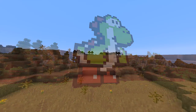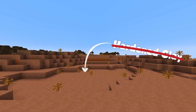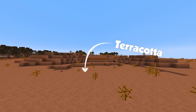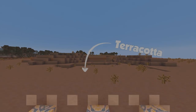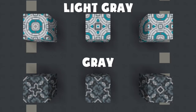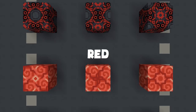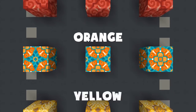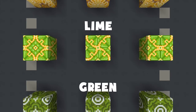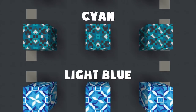Since we brought up hardened clay, now would be a good time to mention that it's no longer called that — hardened clay is officially named Terracotta. The reason for this change is the introduction of yet another new block: the Glazed Terracotta, which you get when you cook any of the colored terracotta blocks in a furnace. These are super vibrant and highly detailed blocks that can be placed in four different directions, giving us quite a few unique patterns to work with, though utilizing those patterns usually means we have to work with even numbers in our builds.